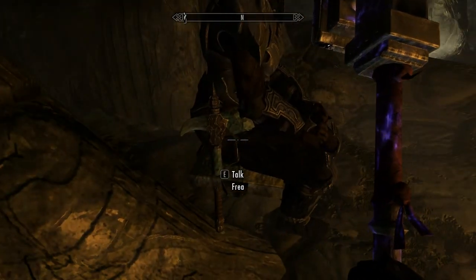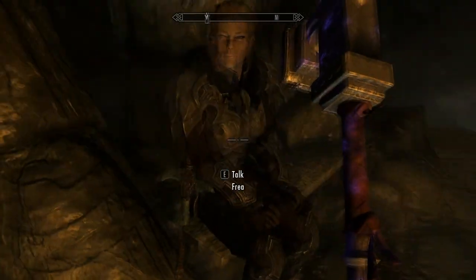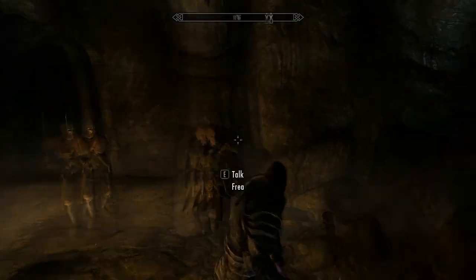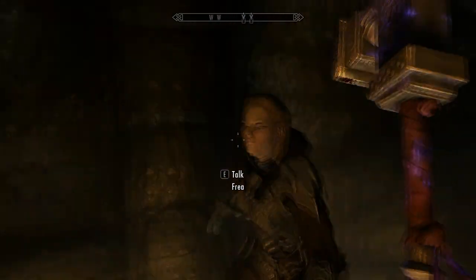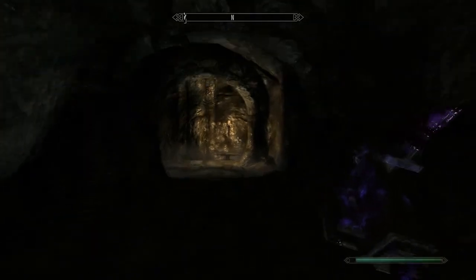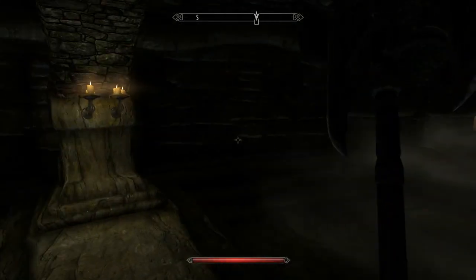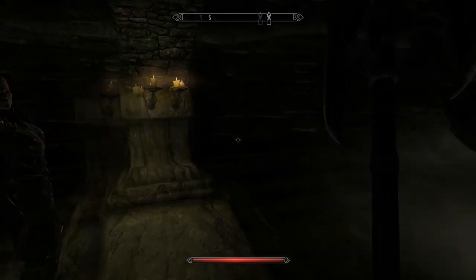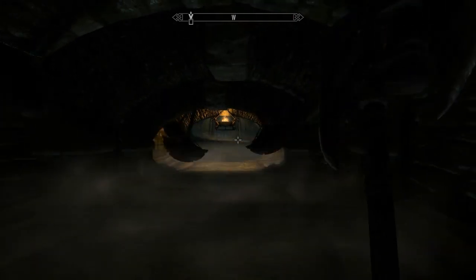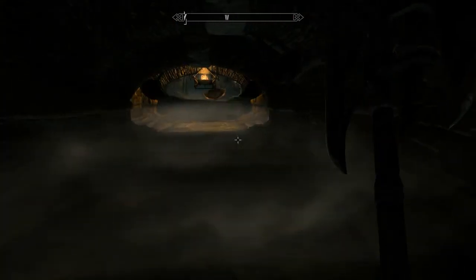So, I'm in the temple now. I'm trying to find the source of Miraak's power. I just noticed that Frea has a really cool axe — I think that's Stalrim, but I'm not sure. I'm not sure why she's just sitting down. Let's go. I have no doubt that a lever turns these traps off. I shall wait here for now. Okay, you wait here while I try and turn these things off. That's fair — I'm helping you out here, aren't I?